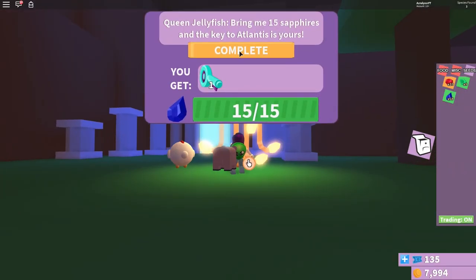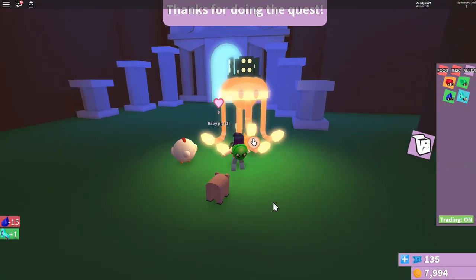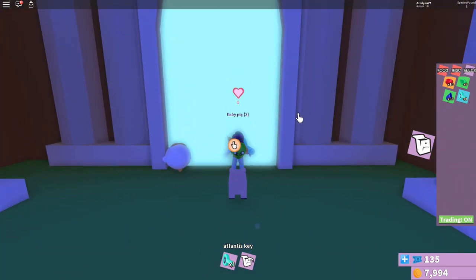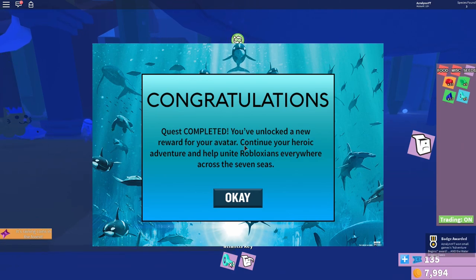After you talk to the Queen Jellyfish and turn in the quest, you'll receive the key to Atlantis. So then you just walk over and click on Atlantis and it'll zone you in instantly, giving you the completed quest and awarding you the Water Dragon Claws.